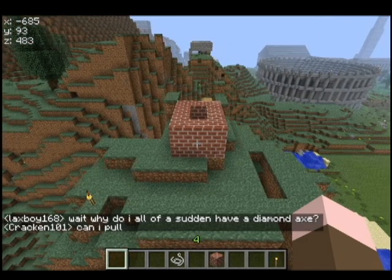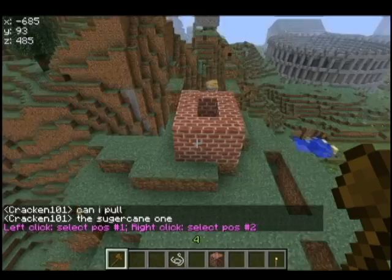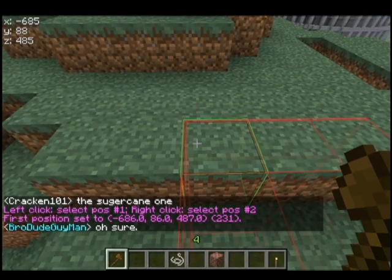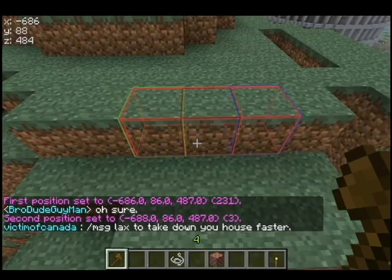I've given all of you guys the wand command, so you can do slash slash wand. That'll get you your little wooden axe, and on your left click it will make position one, and on right click it will set position two. You can see it saying where that is actually set.